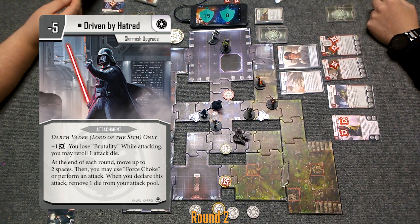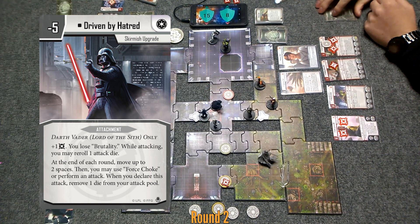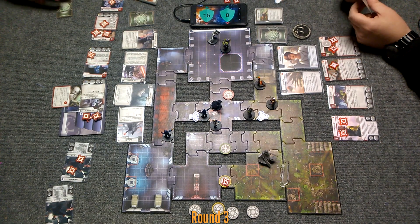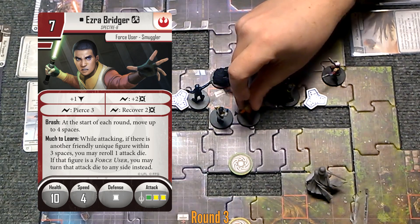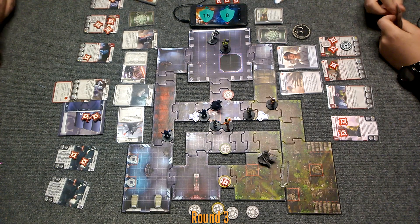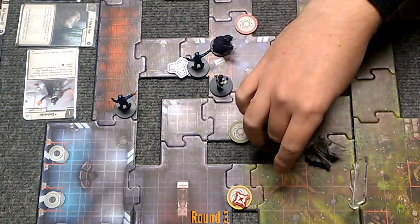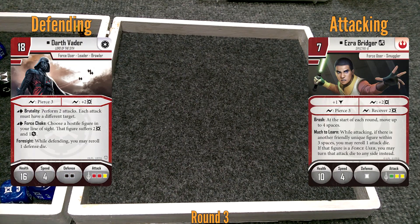So Vader's going to take his two move — one, two. He's going to pick up that objective. Start of round: Ezra is brash, he can move up to four spaces. One, two, three, four — hello, mister. Start with Ezra. He's going to play Force Rush: start of your activation, gain two movement points. He's going for it. We are going to attack Darth Vader.